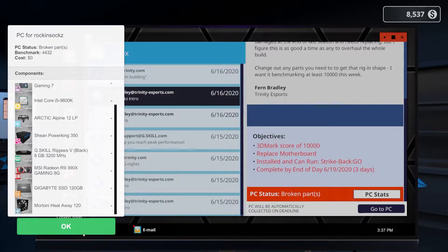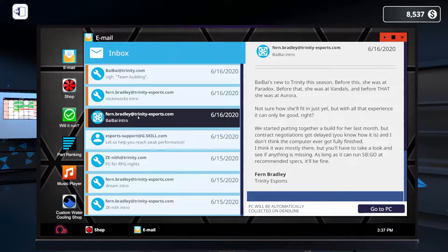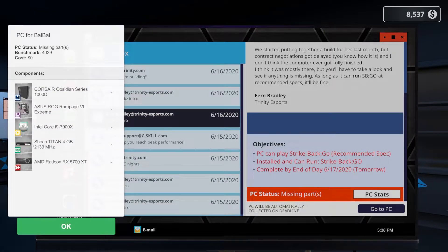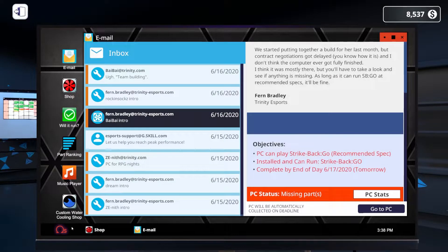That power supply looks a little underpowered as well. The next email is about Bye Bye — she's new to Trinity this season, previously at Paradox, Vandals, and Aurora. We started putting together a build for her last month but contract negotiations got delayed, and the computer never got fully finished. We need to make sure it can run Strike Back Go at recommended spec, and it needs to be done by tomorrow. It's also missing parts.